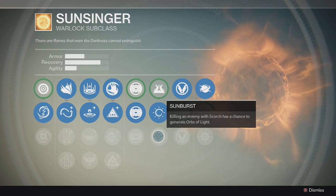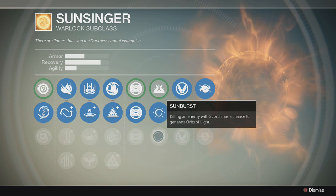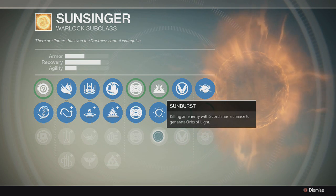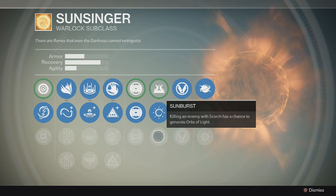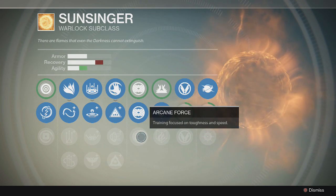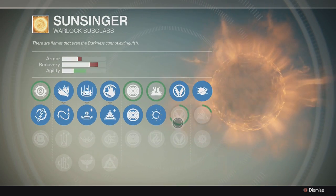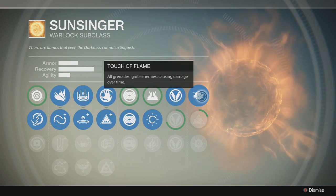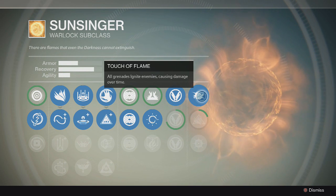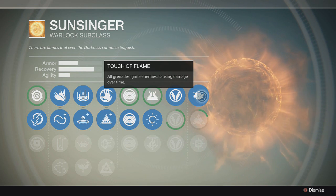Then you have Sunburst — killing an enemy with Scorch has a chance to generate Orbs of Light. I still don't really know what Orbs of Light are entirely. I know some abilities give you health every time you get an Orb of Light, and if you see an Orb of Light on the ground it reduces the cooldown for your special ability like the Nova Bomb. But I don't know what other effect it has outside of that. As you can see with this tree, it's a lot like the Voidwalker. And right here you have an ability where all grenades ignite enemies, causing damage over time. So combined with the one that makes them burn longer and worse, he has a lot of burn potential — which is really damaging.